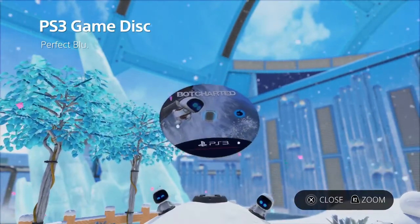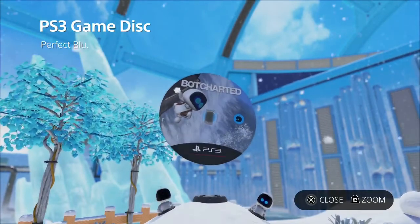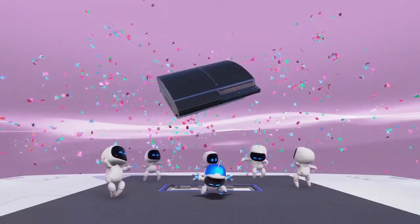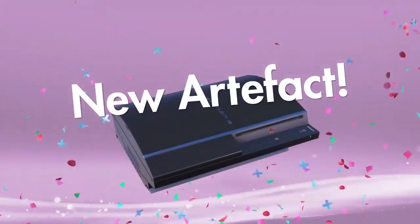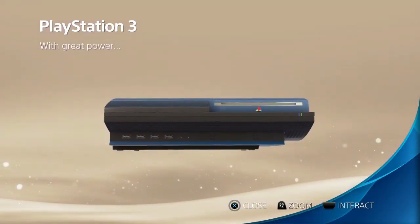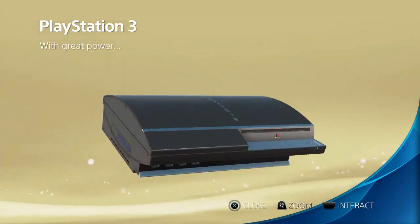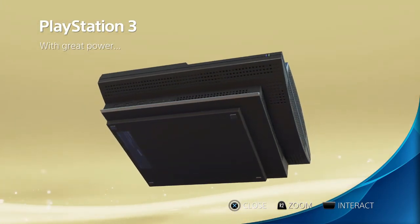Another cool Easter egg right here is some games that you can go and get — this is Uncharted, but it's called Bot Encharted. And here is a new artifact: the HD Graphics Trophy is earned as well. Also, once you complete Cooling Springs, you get the classic PlayStation 3 — not the slim, but the PlayStation 3! Look how cool is that!